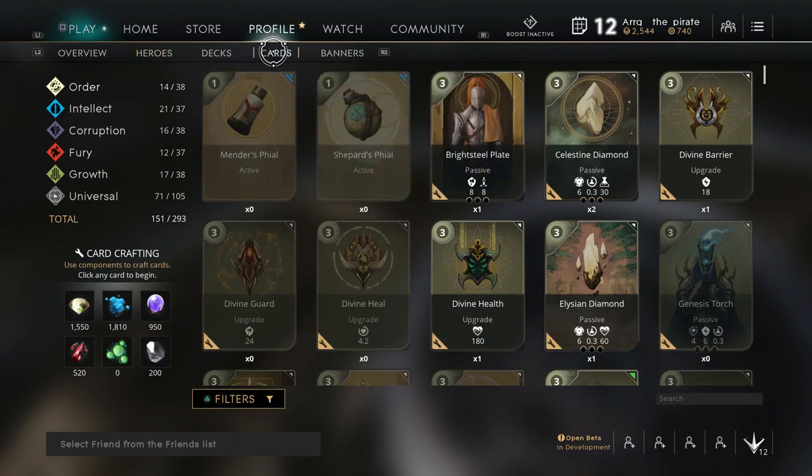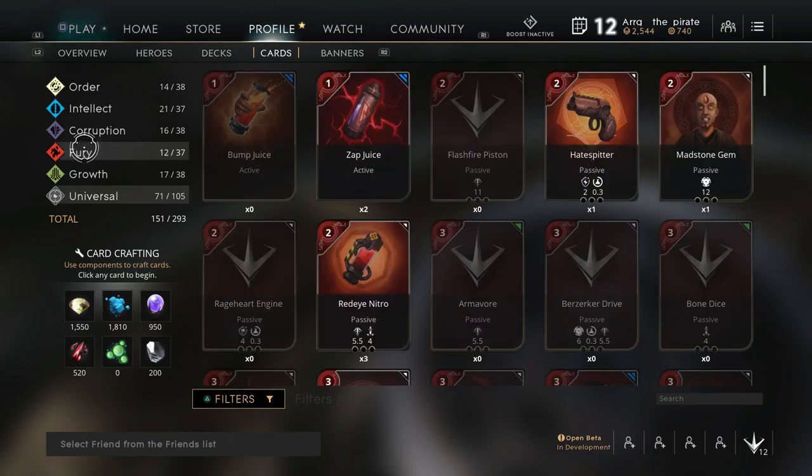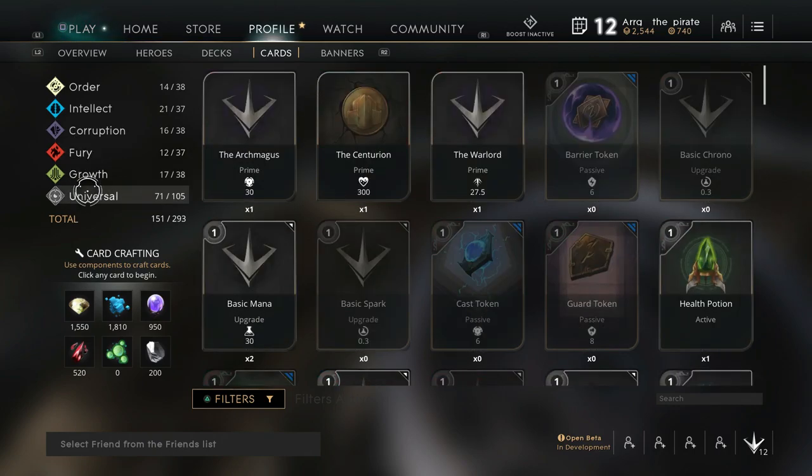You can create cards. If you go to your profile, go to the cards and you can click on Universal, Fury, or whatever to pick those different types of cards.